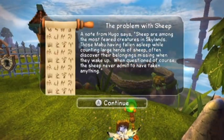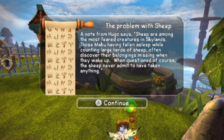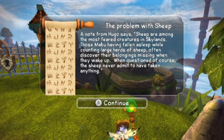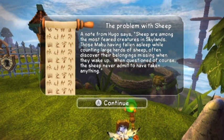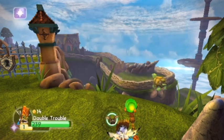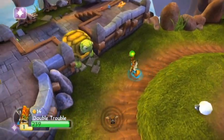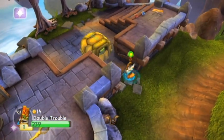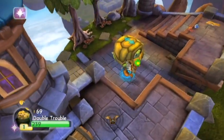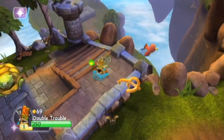A note from Hugo says: sheep are among the most feared creatures in Skylands. Those Mabu having fallen asleep while counting large herds of sheep often discover their belongings missing when they wake up. When questioned, of course, the sheep never admit to having taken anything. That's just silly. We have another turtle to deal with here — Double Trouble is really slow, especially compared to Drill Sergeant who can use that drill attack.